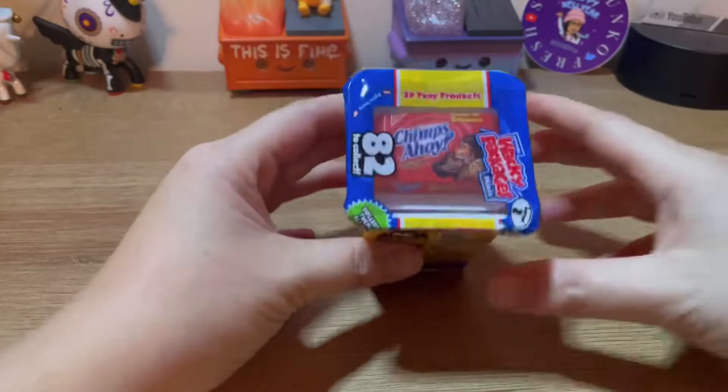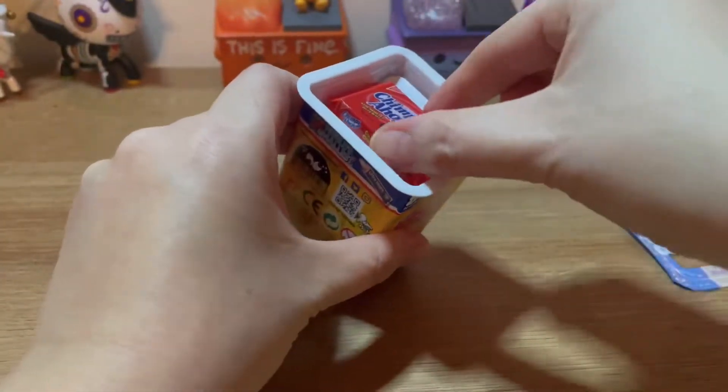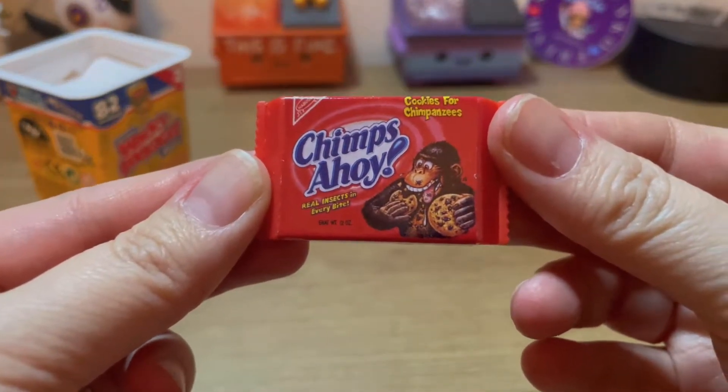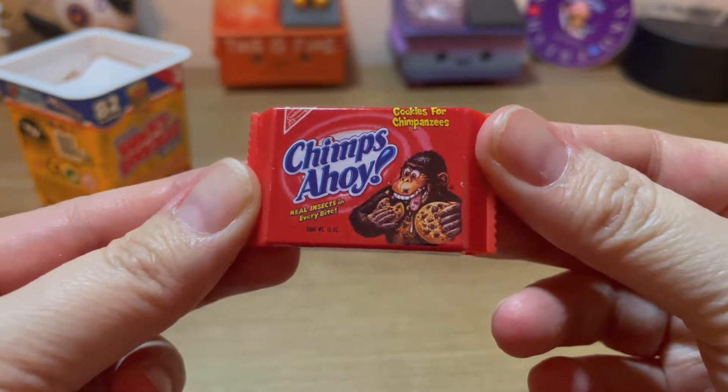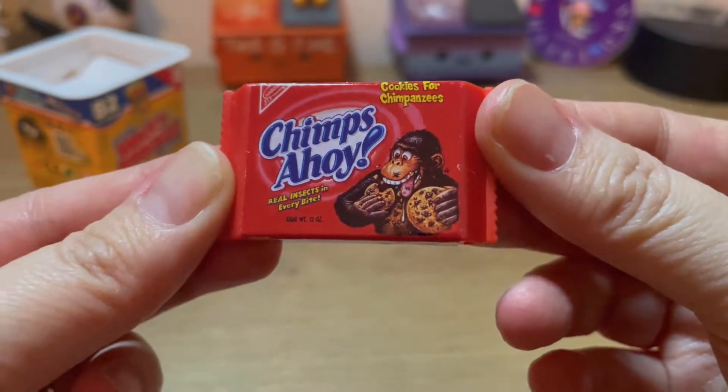Let's grab this one. Chips Ahoy! I remember which ones are duplicates, and this one is definitely not a duplicate. Chips Ahoy — real insects in every bite. Look at that cookie. It looks like spiders or something!